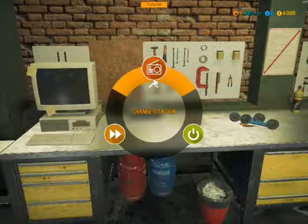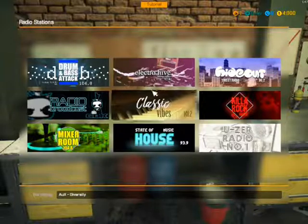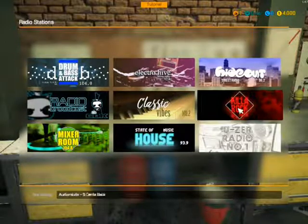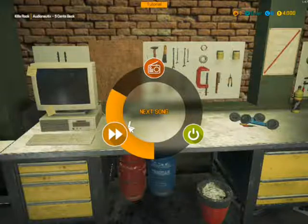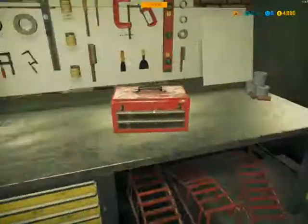This is the radio. People wanted the radio back from 2014, which was not available in 2015 because you had only the music that the game provided. Here you have different kinds of stations that you can choose from — this is the one I listen to the most. You can also go to the next song and listen to that instead, or simply turn it off. The choice is up to you.